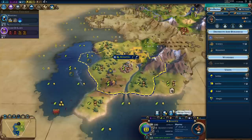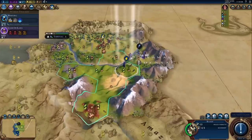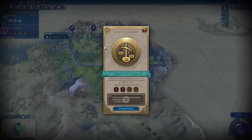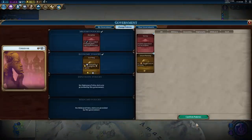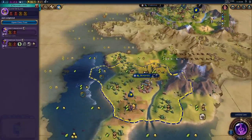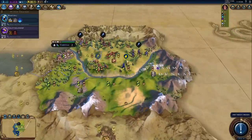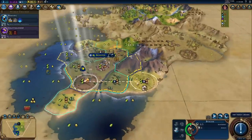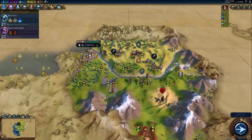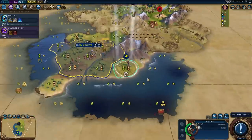The city has grown to size two, so I'd like you to start on a settler. We'll probably send that out unescorted. Godking is in place so we can get a pantheon. We probably want the fishing boat pantheon, I suppose. I think I'm just going to stand on the sheep for a little bit until the borders expand. At least we don't have to worry about the barbarians waking up, although I should have someone sit here so a barbarian camp doesn't spawn.